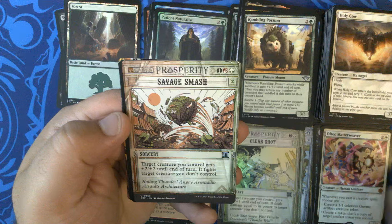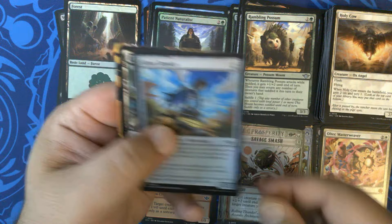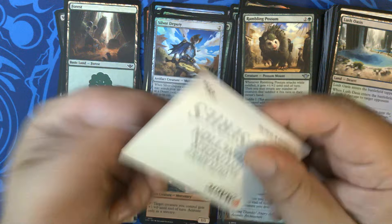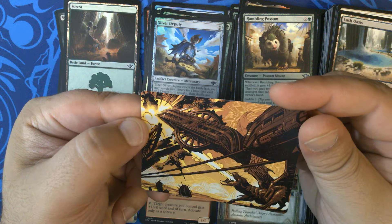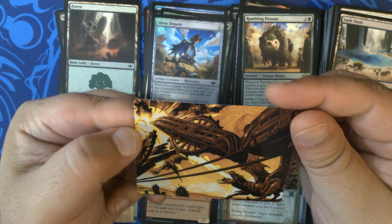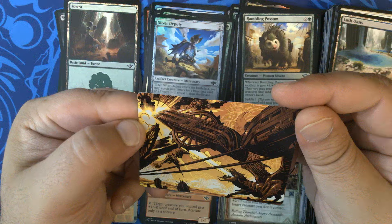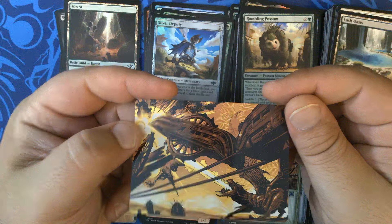Then we have Savage Smash, very nice. Oil Silver Deputy, Lush Oasis, and an art card — this is Pro Ultimatum. I really don't understand how that's showing Cruel Ultimatum. That art doesn't make a whole lot of sense to me, but it's fine.